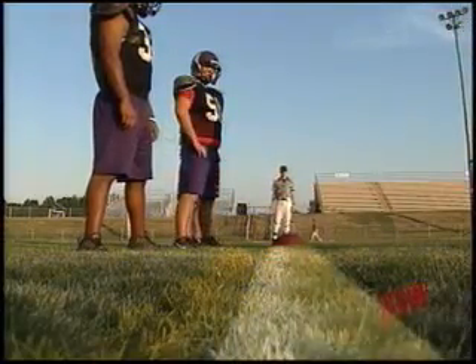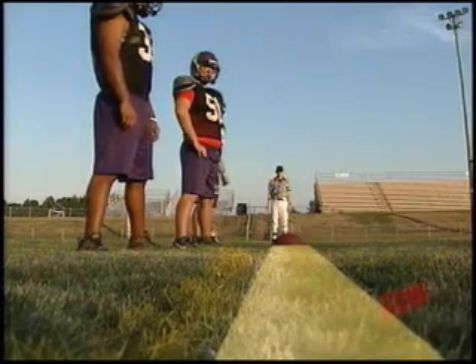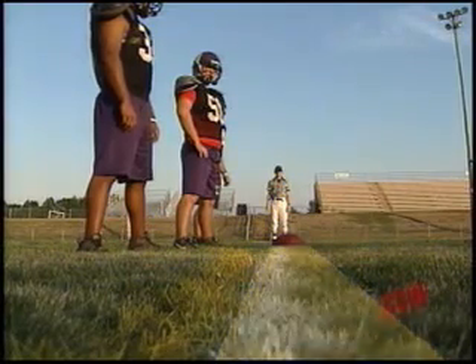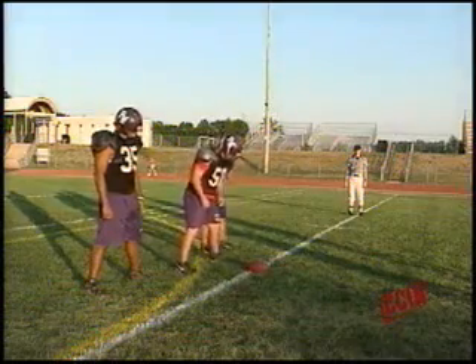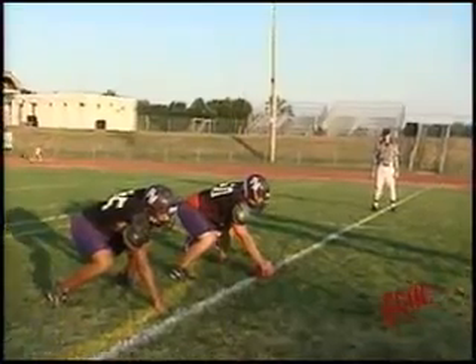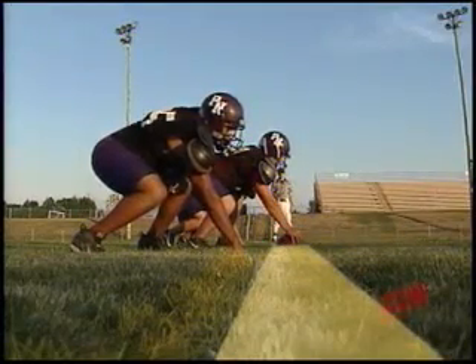The neutral zone is an area that is equal to the length of the football. It runs sideline to sideline through the points of each end of the ball, and no player other than the snapper can be in that zone from the ready for play until the snap. Our guys will demonstrate this — they will go down in set positions, and as you look down the line of scrimmage, it is a clear area except for the snapper who is allowed to be in that area.